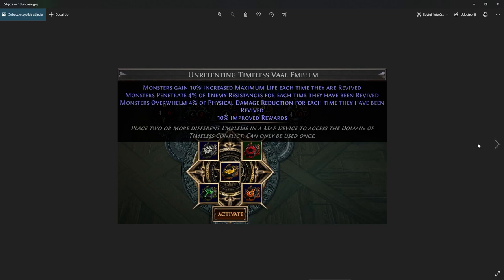Now let's talk about uber Domain of Timeless Conflict — basically uber legion. We are getting unrelenting timeless emblems, which give 10 percent improved rewards each, so with five that's 50 percent improved rewards total. We don't know exactly what improved rewards means — more rewards, better chance for jewels, better unique chances — but 50 percent improved is pretty nice. The difficulty is also increased significantly: each unrelenting emblem gives 10 percent increased maximum life, so five of them means 50 percent extra life, and every time a boss is revived it gains another 50 percent.